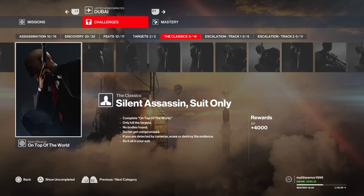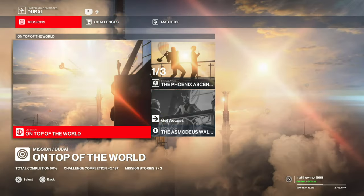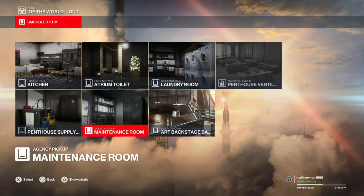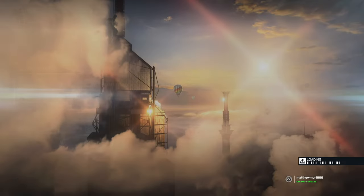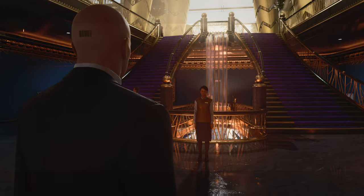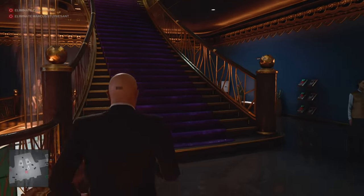What is up guys, Matt from Skullbusters, and today we're on Hitman 3. We're going to do the Silent Assassin Suit Only classic challenge. We're going to plan the mission, get some smuggled items, stash the sniper, and you can set this on easy. Okay, so we're spawned in.